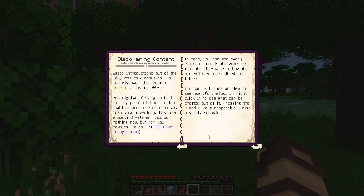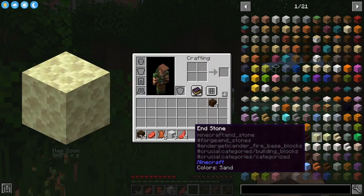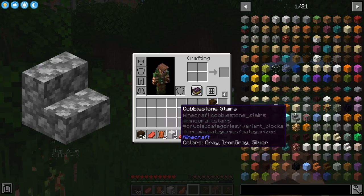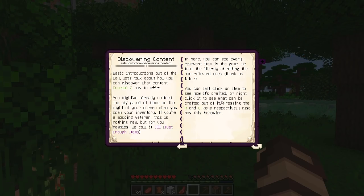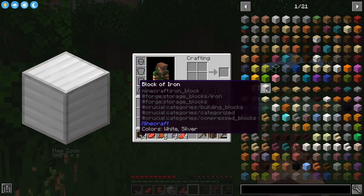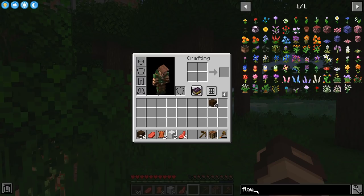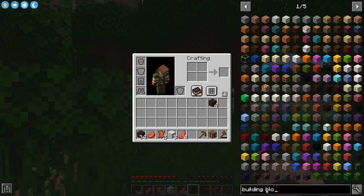You may have noticed the big panel of items on the right of your screen when you open your inventory. For modding veterans this is nothing new, but for newbies, we call it JEI, or Just Enough Items. On the left, whatever I'm hovering over is showing a zoomed-in view — that's the item zoom mod, one of my favorites for quality of life. Here you can see every relevant item in the game. Press R to see a recipe, press U to see its uses. You also have categories like flowers, building blocks, crops, and food items.